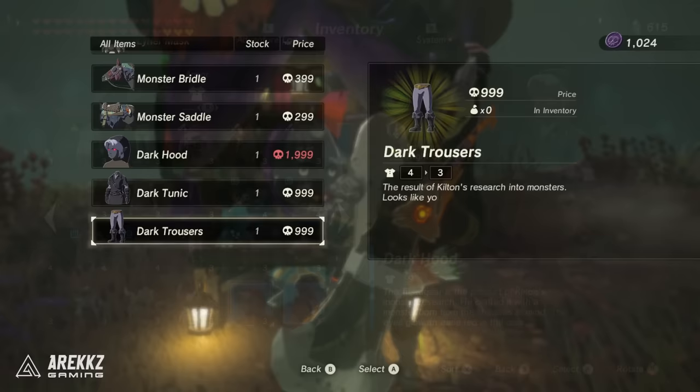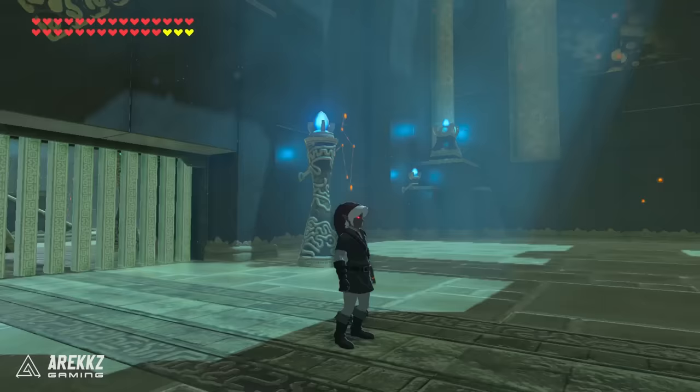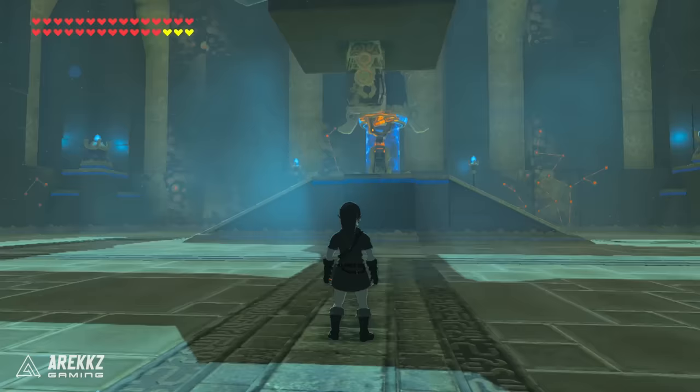The dark link set. This is sold by Kilton in exchange for his currency, mon, which you earn by trading monster parts. I've done a dedicated video on this so I will simply link that down below if you want to see it. This set gives you night speed up and there is no level 2 bonus for this set.